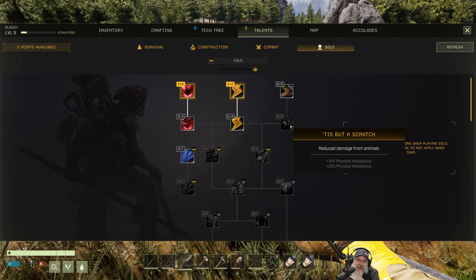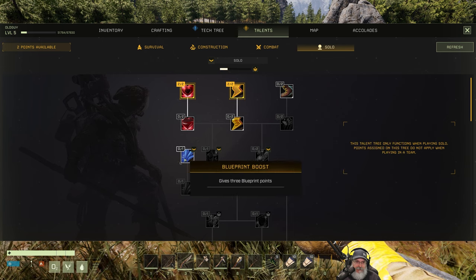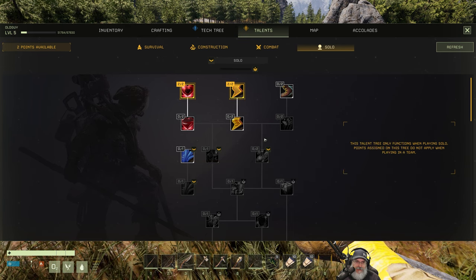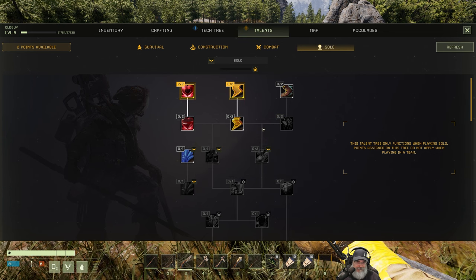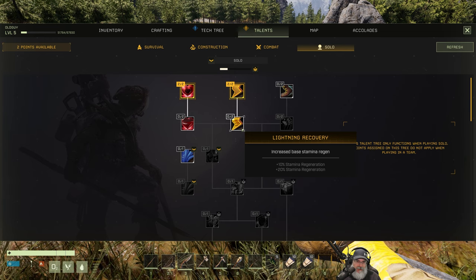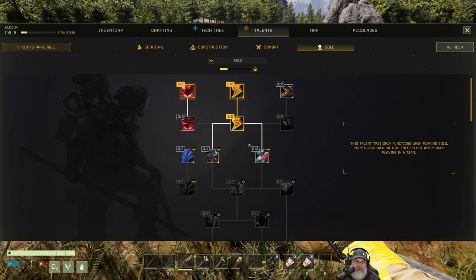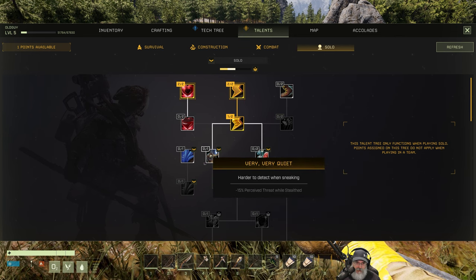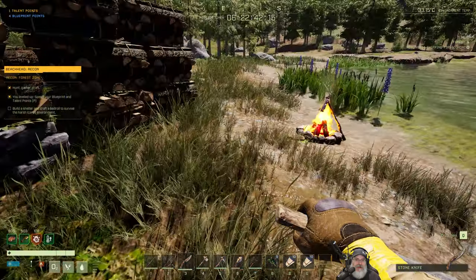We could do health regen or stamina regen, or we could run faster. 'Tis but a scratch — reduce damage from animals. That would be a good one. What's this? Gives three blueprint points — nice, I like that idea too. Let's go with stamina. Stamina recovery is a pain in the ass in this game. Harder to detect with sneaking — that would be a nice one too. Okay, we got ticker there.